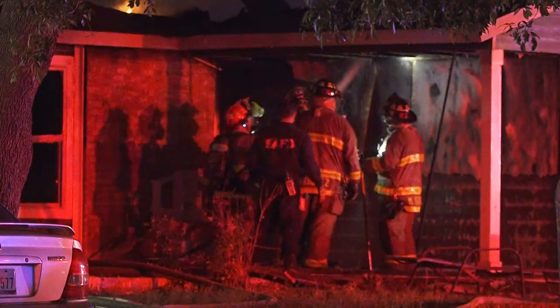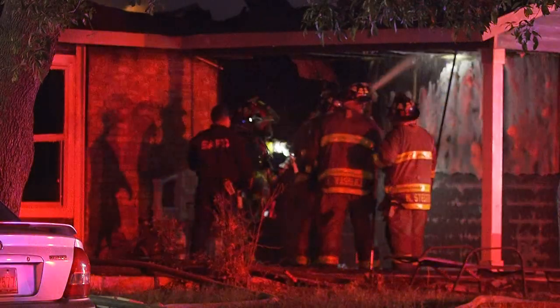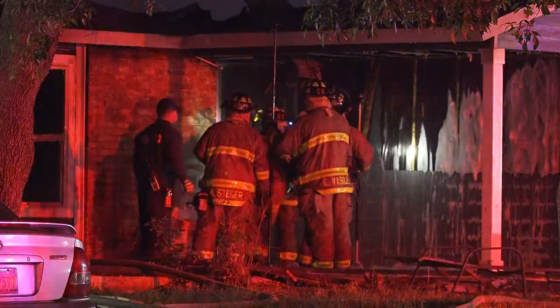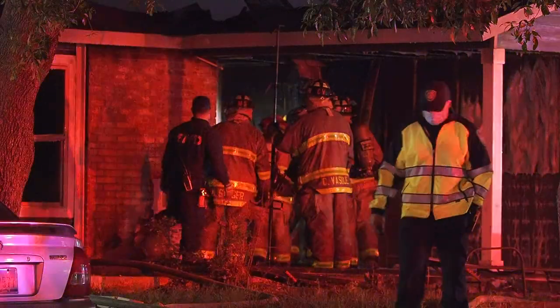Engine 36 to command — do we have an extra crew to possibly do a primary on the Delta exposure? We've got a broken window. There's no more active fire on the building, but there's a broken window and I'm not sure if fire entered that bedroom. Engine 52 — go ahead and give me a recon of the Delta exposure. Engine 52 is going to Delta.